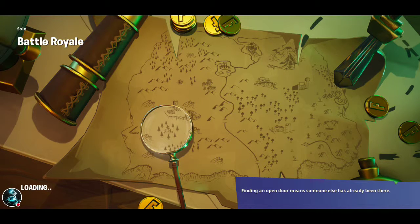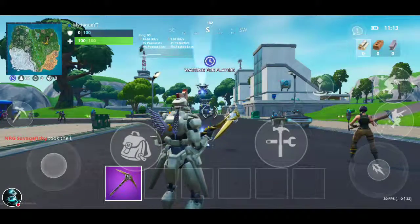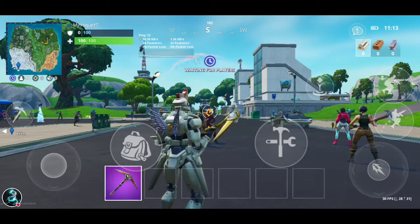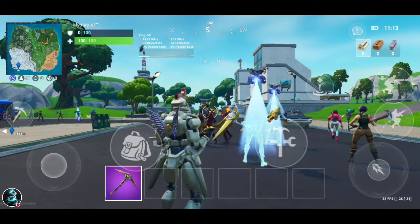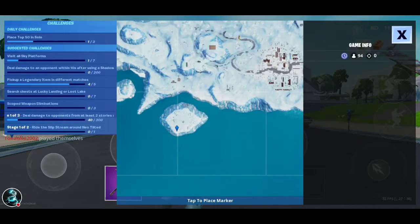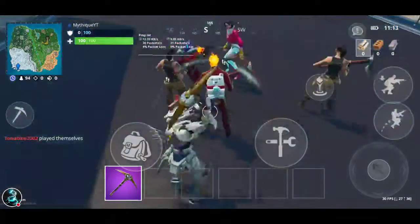So the first one — hopefully we get a good drop for it, if not we're going to be gliding for a little bit. The first one is all the way down here, which it seems like we had a good drop for. It is right here on this island — I don't remember exactly, I think it's right there, but it is on that island.